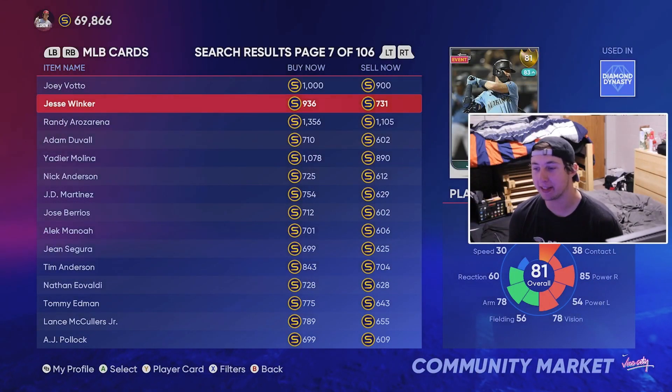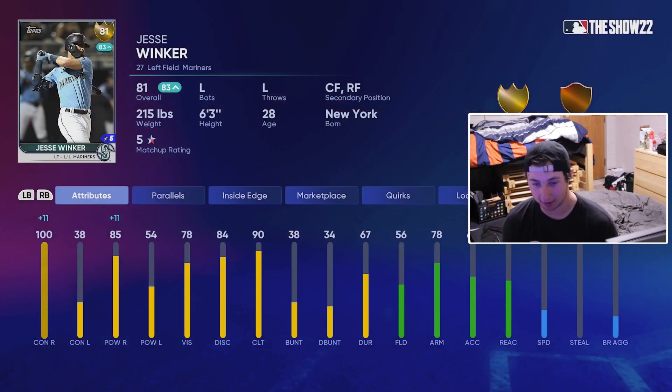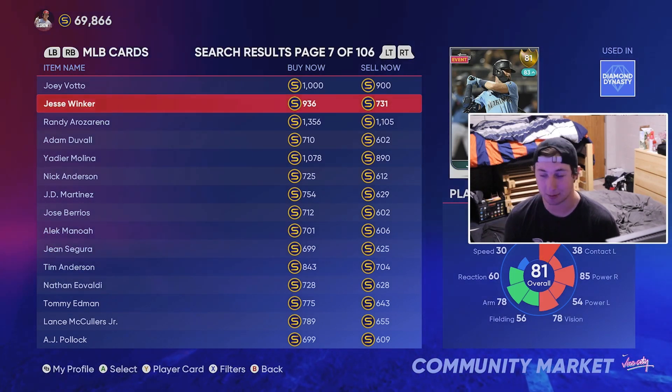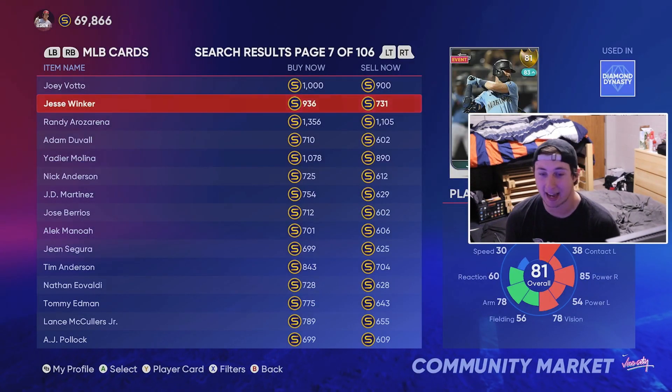The first card we're talking about is mainly a bench bat, but one I love as a platoon gold player — Jesse Winker. Everything on this list is under 5,000 stubs, and Jesse Winker is only about 735 stubs. He's always playing up versus righties, and right now he's going to be pretty close to 100 contact versus righties. Do not ever start him versus a lefty, but you can platoon him or use him as a bench bat. He makes the number ten spot.